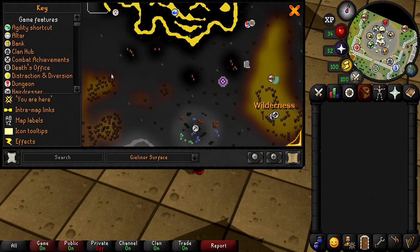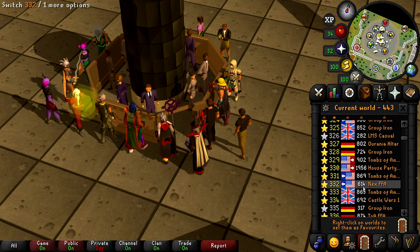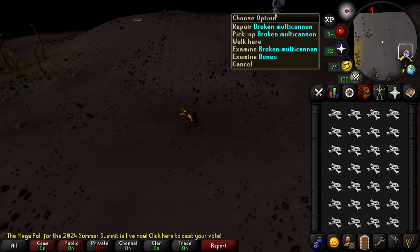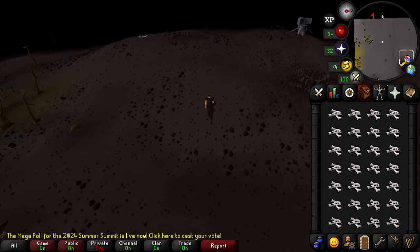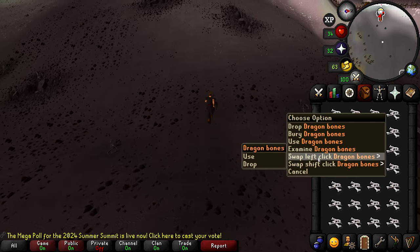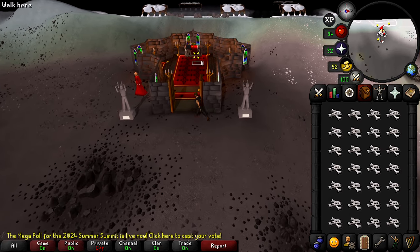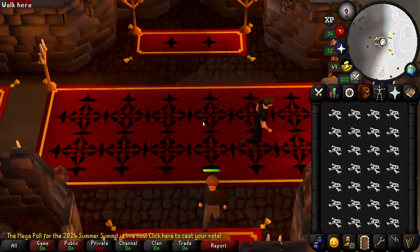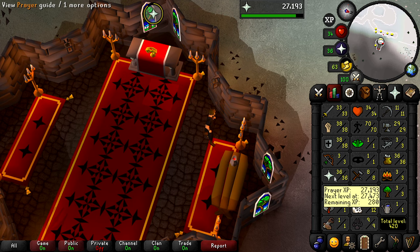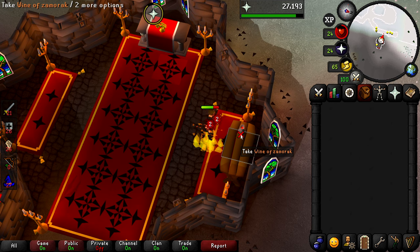I'm also going to purchase a burning amulet to get us up there. Let's hop to another world that's not as busy. There is a broken multi-cannon here, which means someone was probably attacked already - that's not really the best sign. Let's switch these from fairy to use so we can click through really quickly. There is some guy here who could definitely attack me right now - let's hope that he doesn't. Might as well grab his bones and use them on the altar. That one inventory brought us all the way up to level 36 prayer.